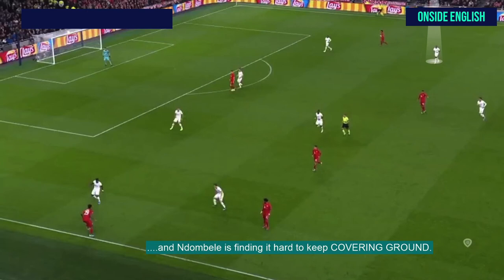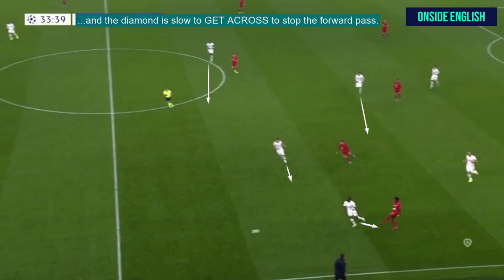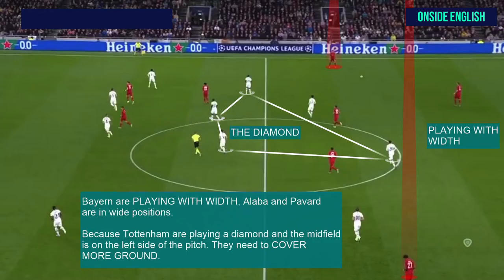Ndombele is finding it hard to keep covering ground — you can see he's still at the other side of the pitch. Bayern will move the ball to the other side again. You can see that Tottenham are having problems staying compact and close to Bayern. They are getting tired because they are covering so much ground — they're running more than Bayern and chasing the ball a lot. And the diamond is slow to get across to stop the forward pass again. Bayern are playing with width, so Alaba and Pavard are in wide positions. Because Tottenham are playing a diamond and the midfield is on the left side of the pitch, they need to cover more ground — they need to move from one side to the other continuously.